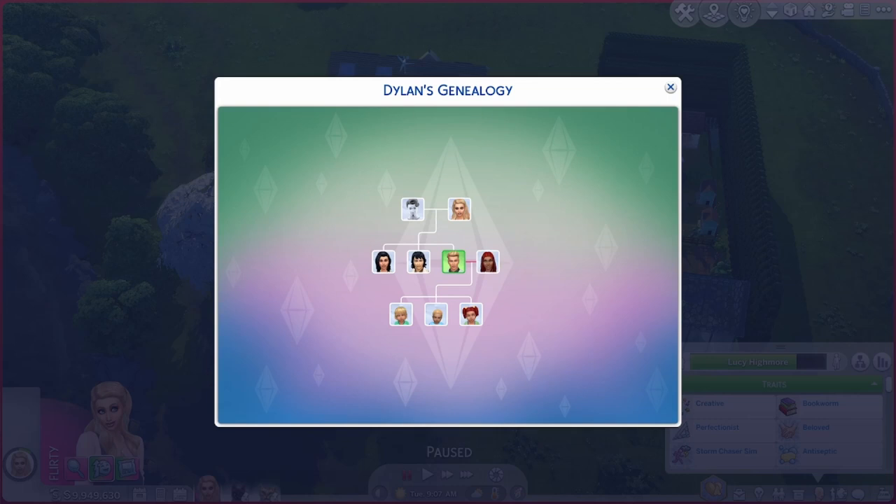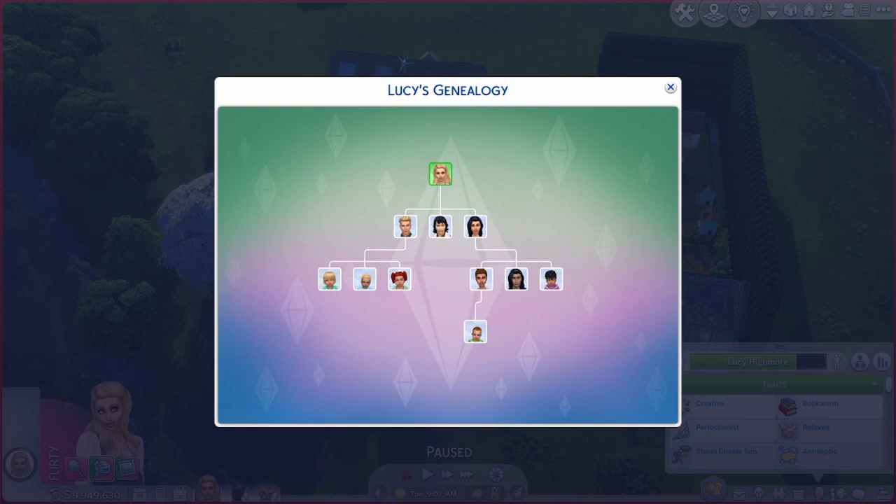This is her genealogy. That's her great grandson and this is her granddaughter who had a scientific baby, who I'm also doing gameplay with. I'm going to move her and Oscar, her brother — the one on the right — those two with the baby are going to be in the mansion. So that'll be the next genealogy section that I play with.